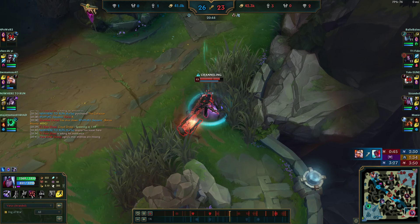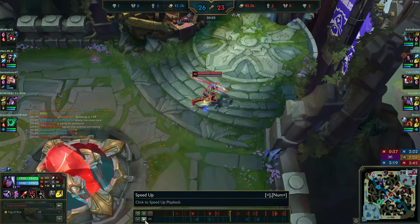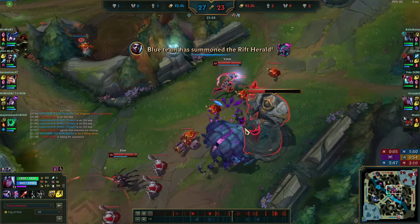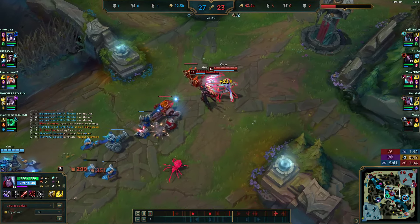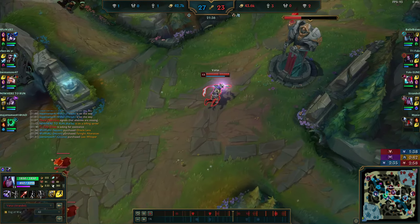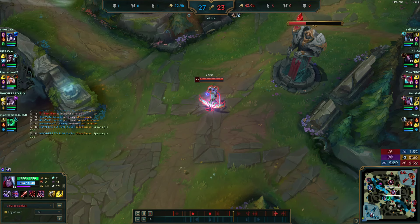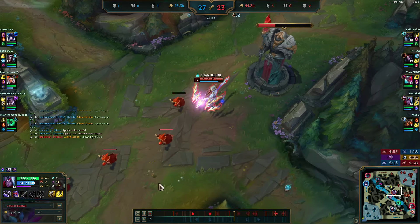Generally: ult them, build three stacks, get some autos in to build stacks faster, E to pop stacks and get them low, then the next set of W-Q executes them. Always E first because it gets them low for the W-Q execute. I've now got Blade of the Ruined King and Last Whisper — very strong. You can think of League as a 30-second turn-based game: I'm playing it by the wave. That's one wave; the next wave Drake spawns.